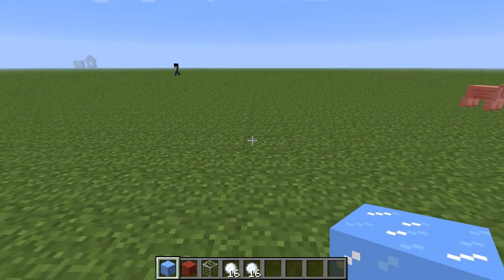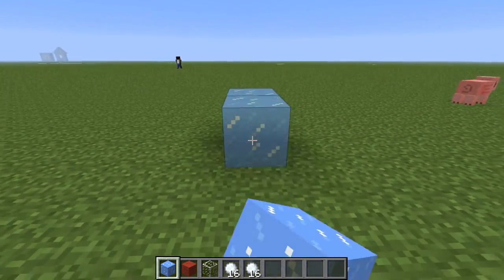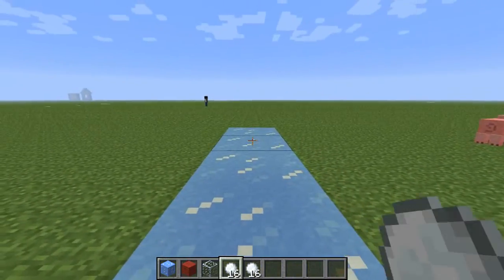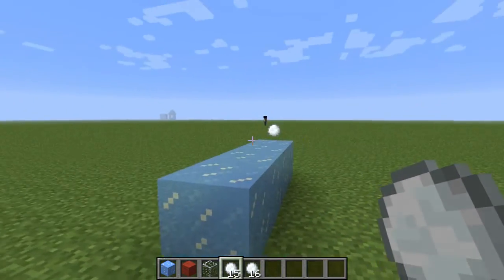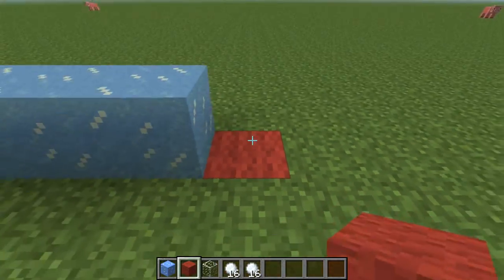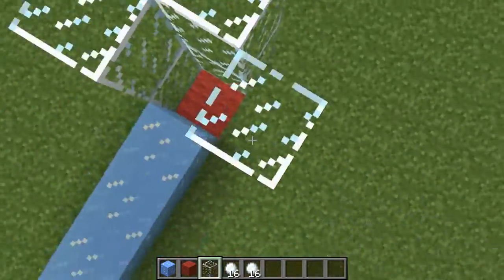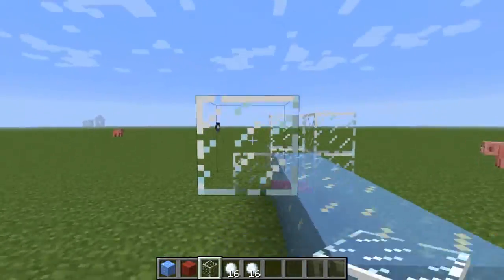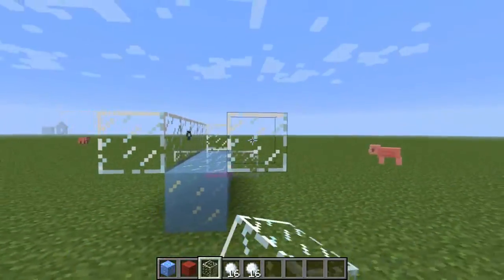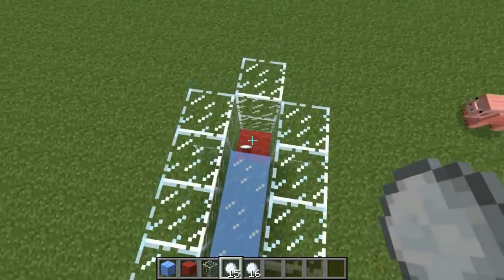So the first step is to go ahead and build your course itself. The first thing is to build it as high as your player so that you can throw the snowball, which is your golf ball, and it will go in the hole. A very basic one would be this one right here. Go ahead and put glass everywhere — you do not want the ball to slide, that way it's easy to see. This can be hole one. You just throw it, and if it makes it in, you get a point.